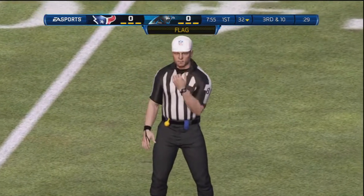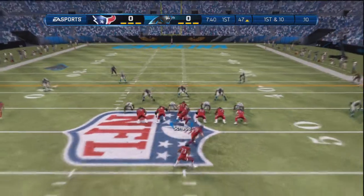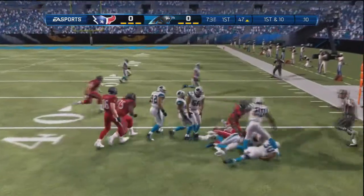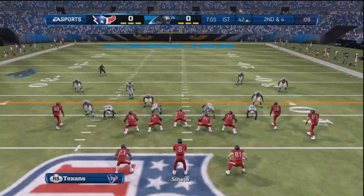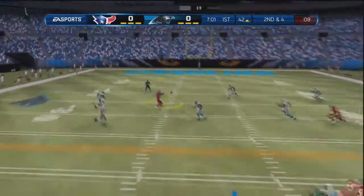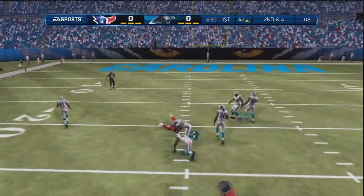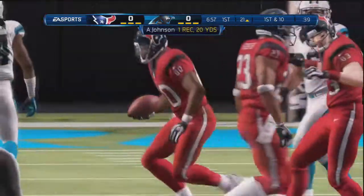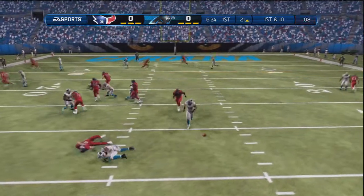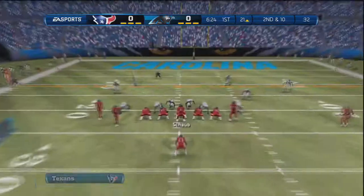On third down I do get lucky and get the face mask on them, so I catch a little bit of a break and get the first down. On the first down, I run it with Foster and get about six yards — he's doing pretty good, three rushes for quite a few. Got a nice little wheel route there; I saw my guy on the left was open, so I hit him up the middle, which was Andre Johnson. I don't really know the playbook too much, so I'm just kind of letting Madden pick the plays for me at the moment.